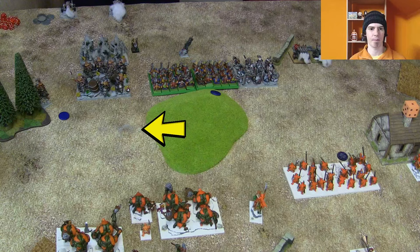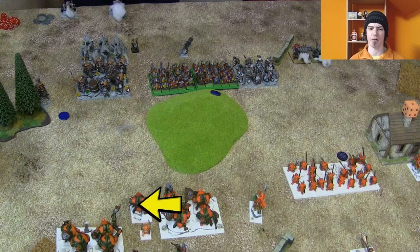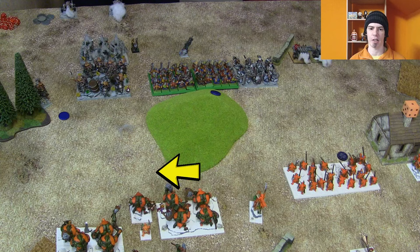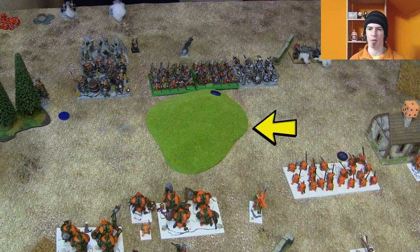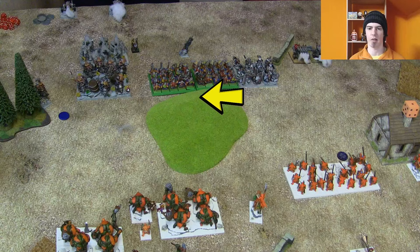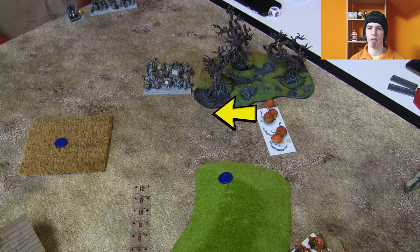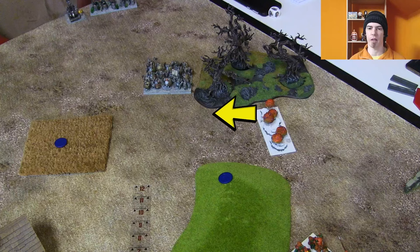They don't want to push forward and get in range of all three of these units — they'd just get munched. With measuring from the corners of bases for charging now instead of the leader point, certain things have more threat range, including these two hordes staring each other down. The Iron Guard have positioned themselves so that if the Morebeasts charged them it would be hindered in the flank, which means I can't prevent them from heading in this direction.